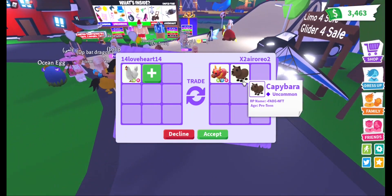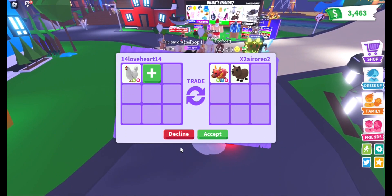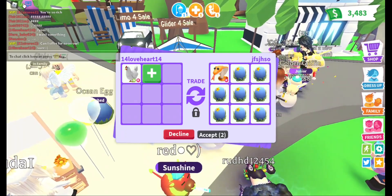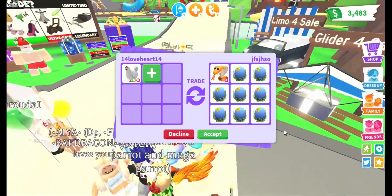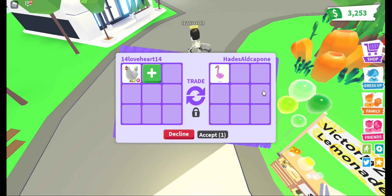A neon right lunar ox and a capybara — hmm, nice offer! What do you think of this trade, Love Shines? Should I have done it? Okay, sorry! A right cobra which is losing value because it has been in the game for a while, and eight ocean eggs! Thank you for the offer but sorry!